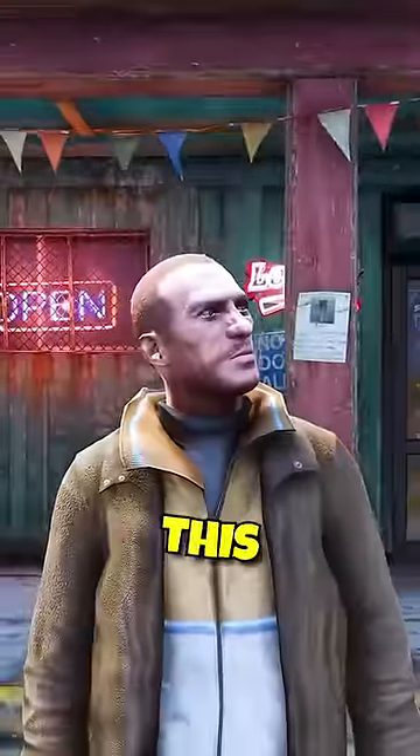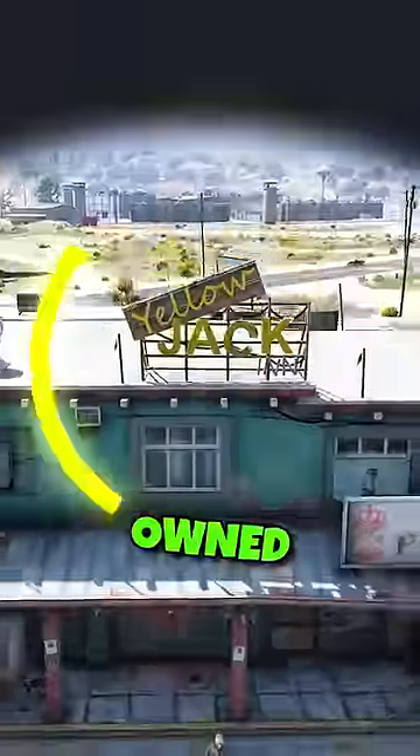The leading theory for all this is that Niko Bellic actually owned the Yellowjack Inn, and Trevor killed him inside of it.